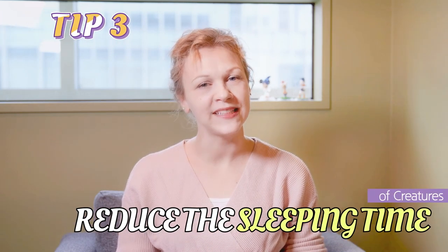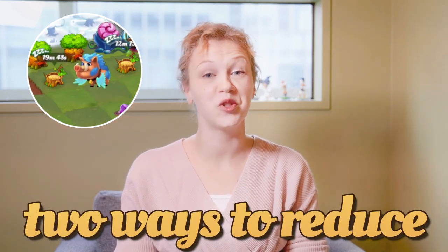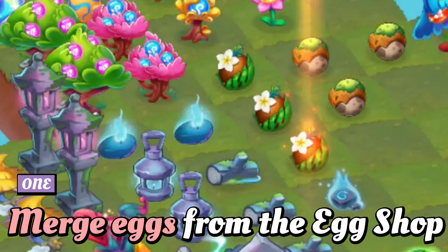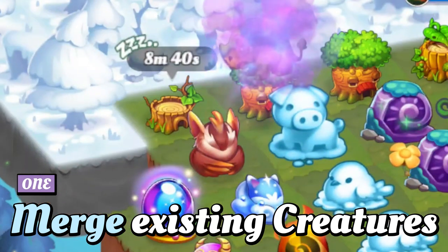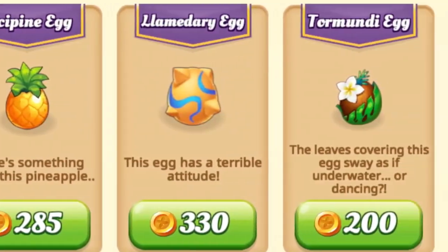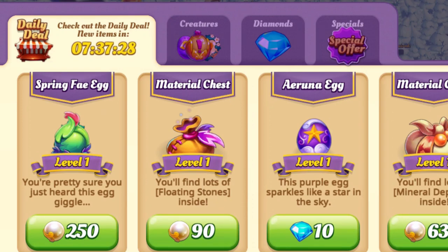Third tip: how to reduce the sleeping time of your creatures. There's a time when your creatures worked so hard that they really need some rest, meaning they used up all their stamina, but there's still a lot to do in your meadow and you wish they would continue working. One way is to purchase and merge eggs of various creatures sold in the egg shop, or merge already existing creatures. The more forgotten islands you awaken, the more eggs become available. Don't forget to check out the daily deals section of the shop regularly because you can find eggs there as well.